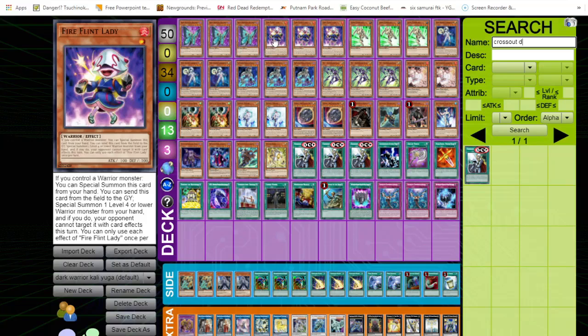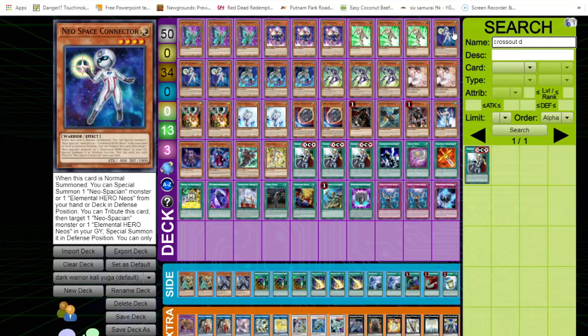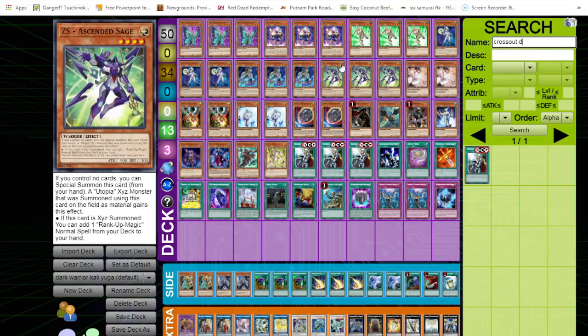Starting off we have three Reinforcement of the Army — I won't explain that card. Three Junk Forward, three Connector, still the best normal summon in the game, the only card that gives you a one-card combo, lets you see your opponent's hand, and searches hand traps all in one — really beautiful card. Three Torn Scale, which basically acts as a free Appaloosa as it gets you the combo, so great to see that one. And one or three Sage.